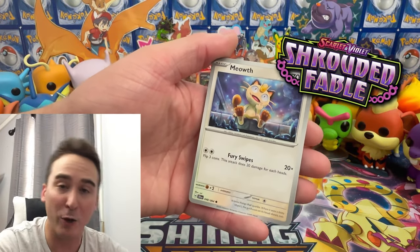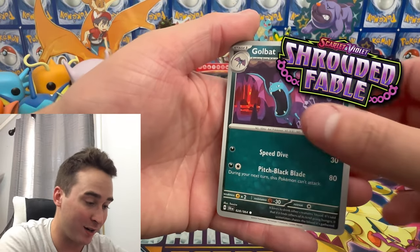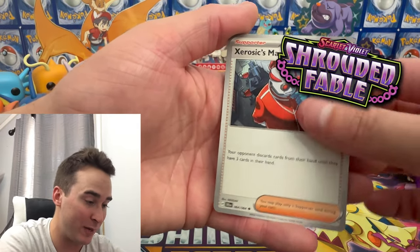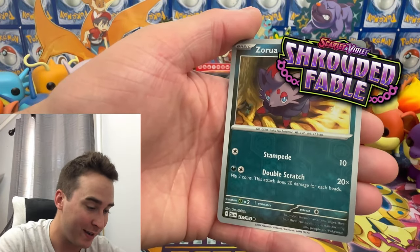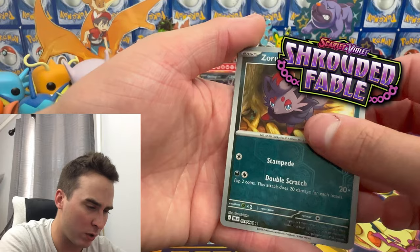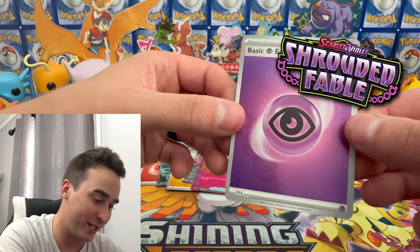The very final pack of this weekend's video — thank you guys so much for watching. We have a Krogunk, Golbat, Axew, a Supporter, Malamar, Sylveon, Bewear, Zoroark, Haxorus, and then we finished on a holo energy. Pretty decent.